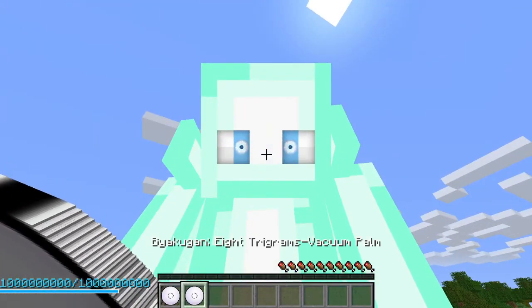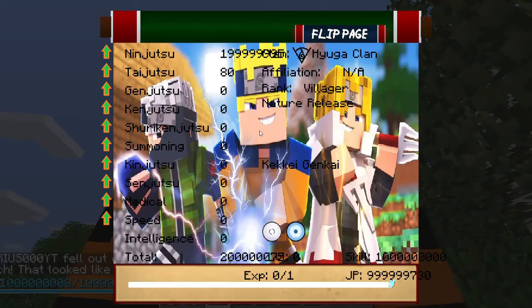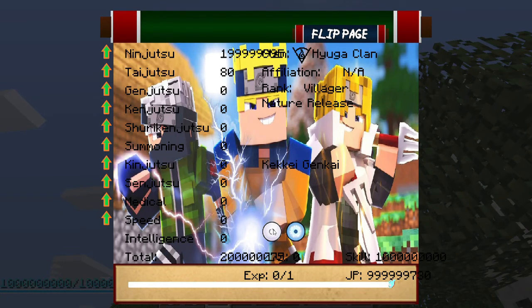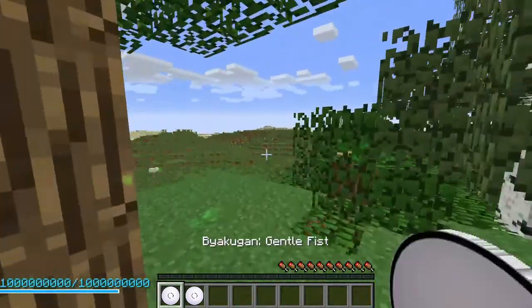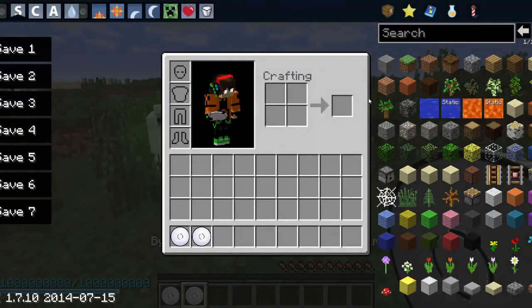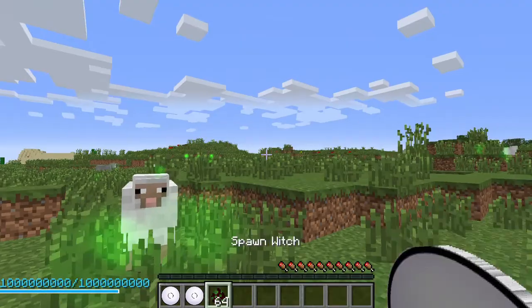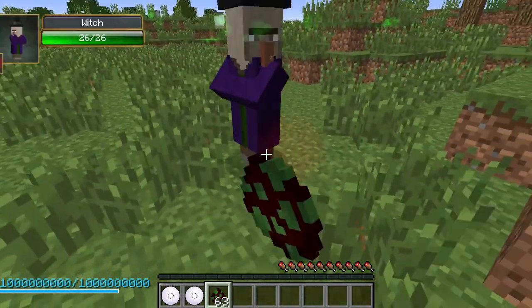Now we're back with the normal Byakugan activated. The HUD shows both the Byakugan and the Tensei-gan. In the last video I said witches were the best test subjects, but I'm less sure now since the Byakugan isn't as powerful as the Sharingan, so let's test with just one.